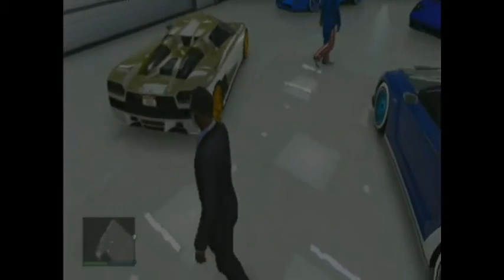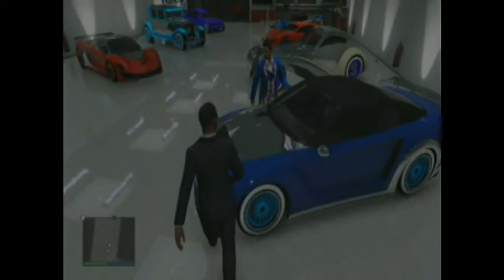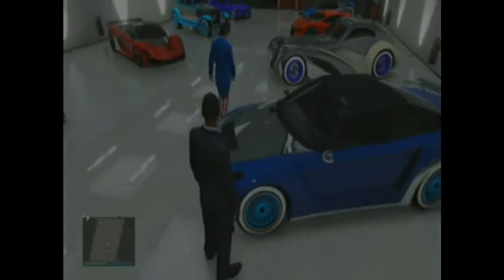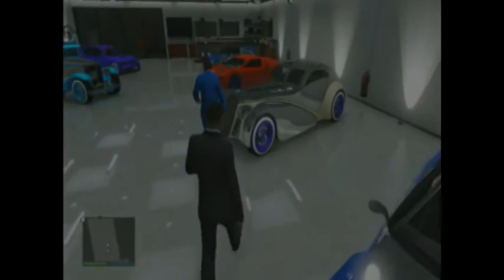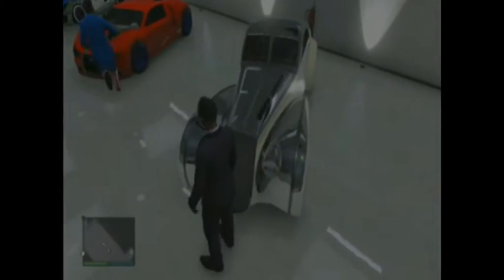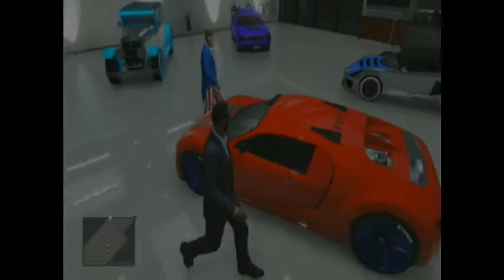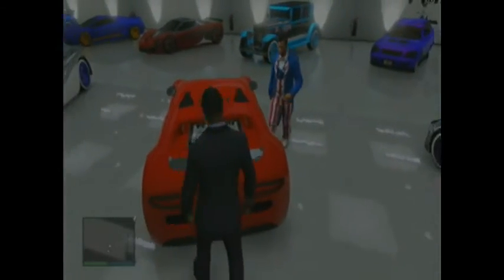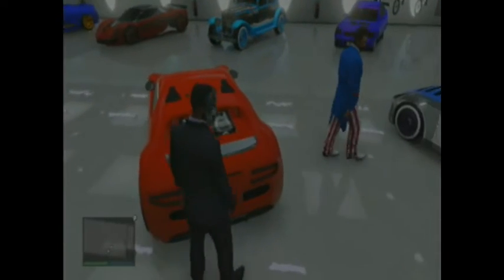That might have been done in story mode. This one is the LG — I know it was one of the first cars I got, I was thinking it was free. This is the Z-Type, I had this like second. This is the ADD — a red ADD, red and chrome. I've had this since I started and this is like one of my favourite cars. Mostly I go out in this car.